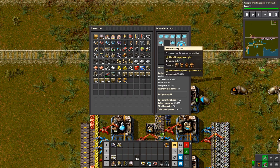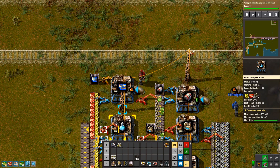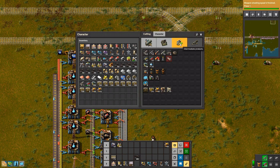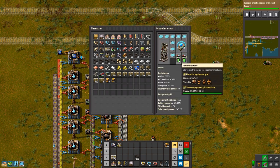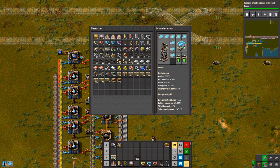All right, there we go. Make the legs. And make some batteries as well. Nine solar panels, which is cheating, but for now it'll have to do until we get nuclear power.